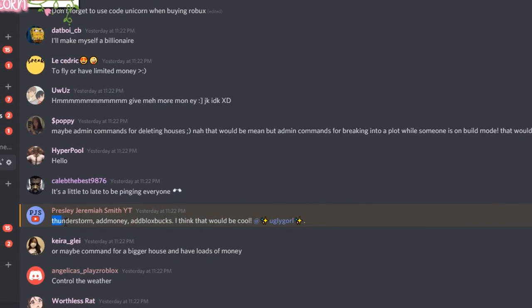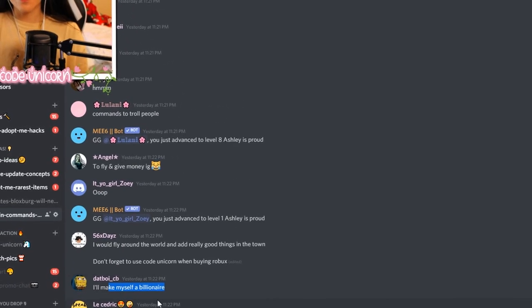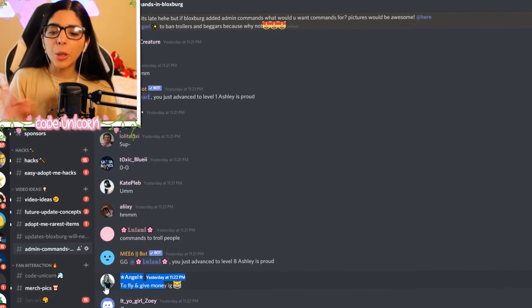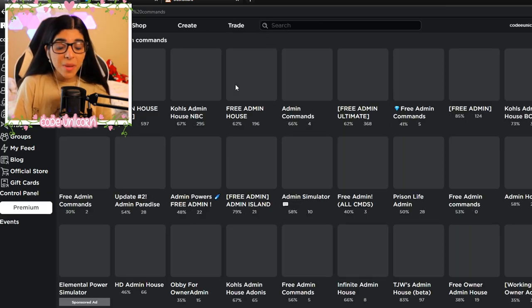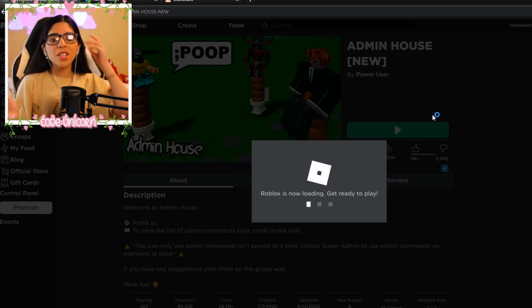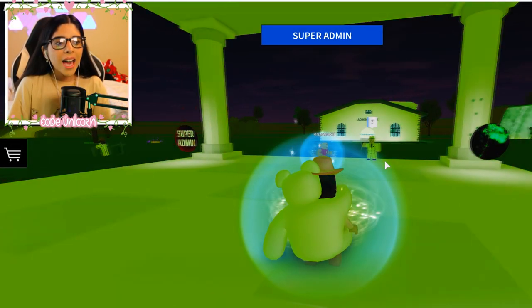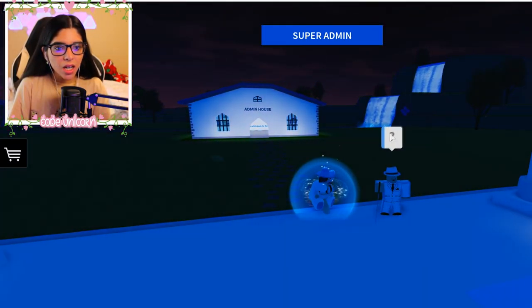Here are some more community suggestions: thunderstorm, add money, add Bloxbux. Make yourself a billionaire, fly, unlimited money — money and flying are really popular requests. I want to check out a game that already has admin commands and see what they have. Flying is a big thing. This one has some really funny commands — let's see what they've got. Maybe they should add it as a game pass for like a thousand Robux.